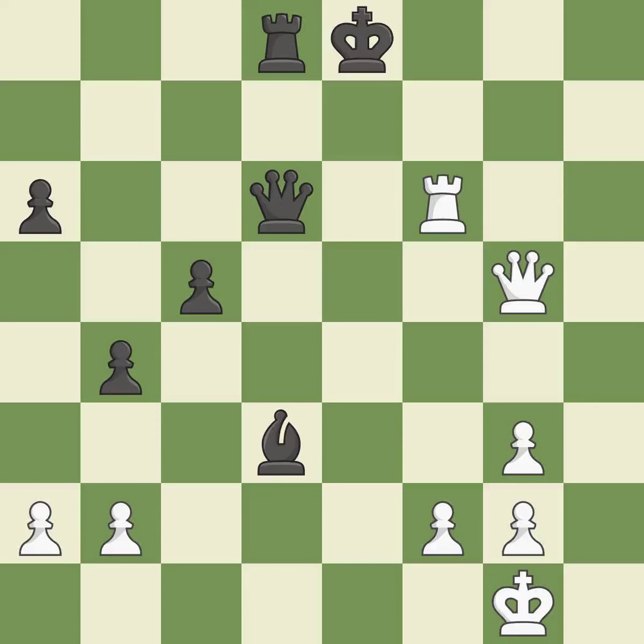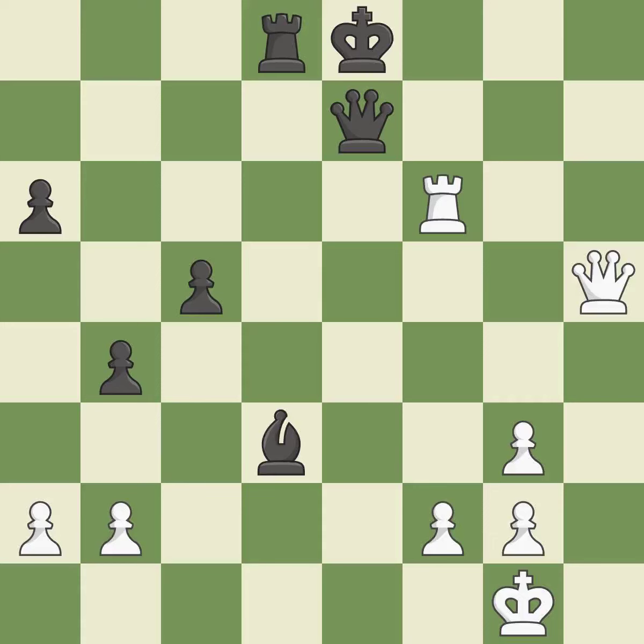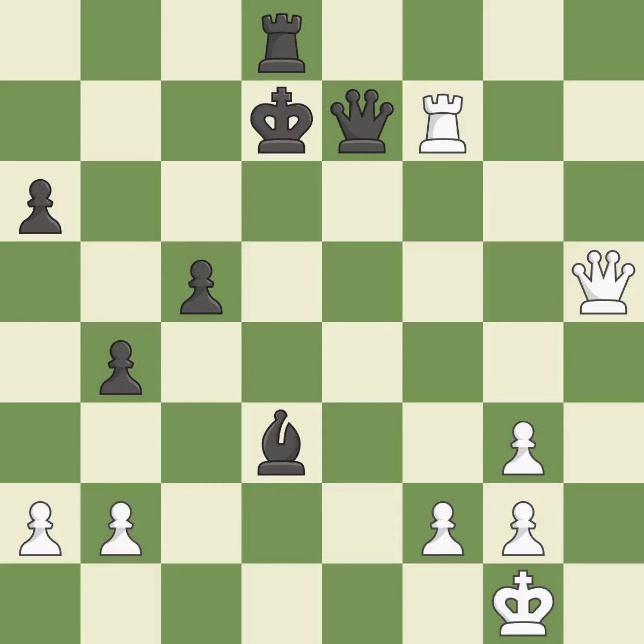This wins a tempo by threatening a queen and forcing it to move away. This is the only good move. It is a great move. This move puts the queen on a safer square. It is best. This is the way to win a queen. This is the only move that works. It is a great move. This avoids the queen's check. It is ideal. This wins a queen. This is the only good move. It is a great move. This is the start of the end game and black is losing. It is excellent.